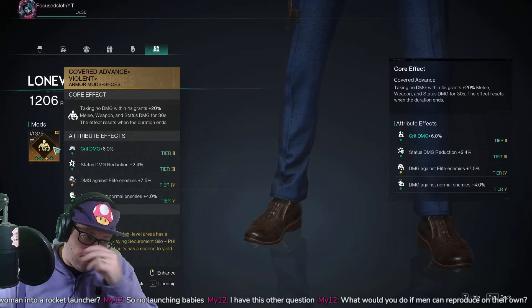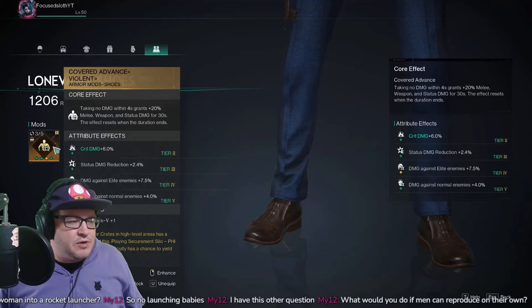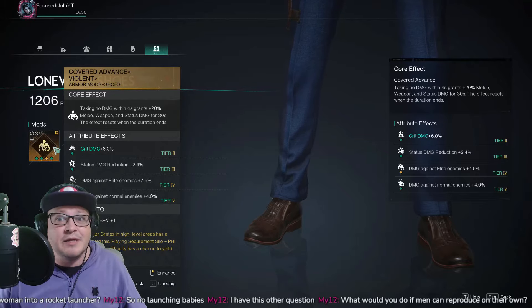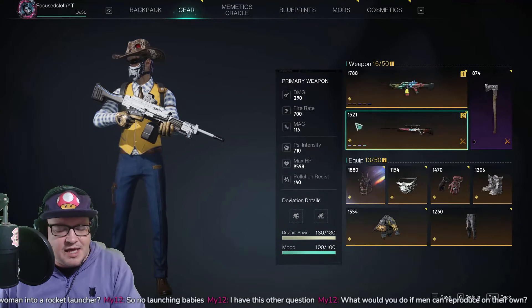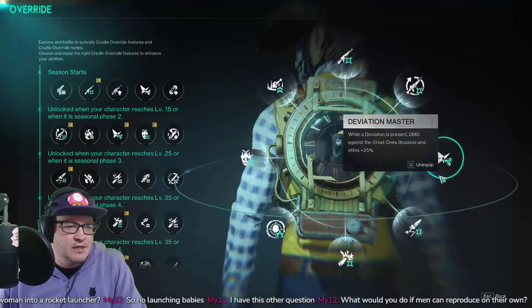This build is far from optimal — I need a lot more mod grinding. Ideally you want crit damage plus weapon damage on the same mod. If you have those combined, you're going to do insane, crazy amounts of damage.